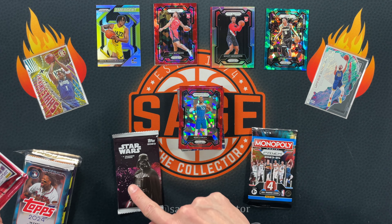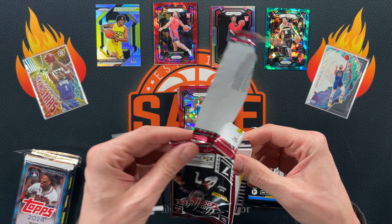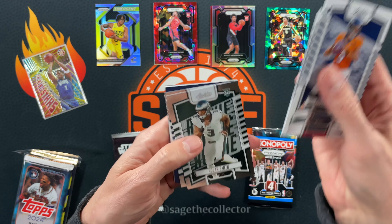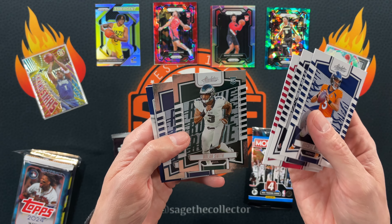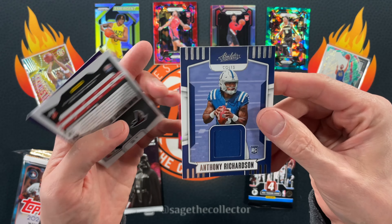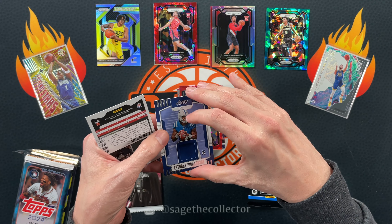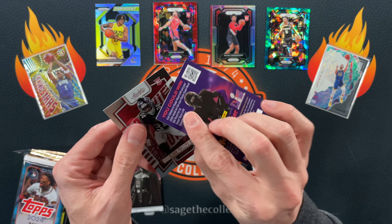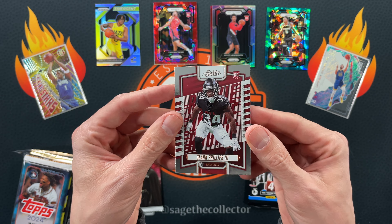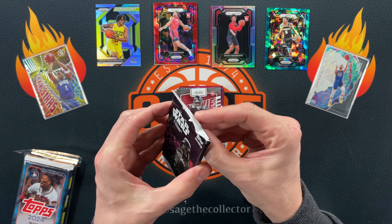We're gonna save Star Wars for last. I've seen all the Star Wars movies but I don't know them by heart. I know Russell Wilson. Looks like we got three base cards and some shiny holographics. Got a backwards card — how about that — a relic card! Anthony Richardson rookie relic. I don't know who he is. We got a kid reporter insert, some sort of access code, and then Clark Phillips the Third — that looks like some sort of bronze parallel. Let me know down in the comments if I pulled anybody good.